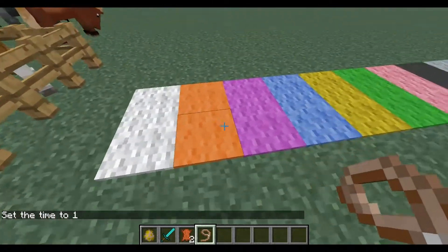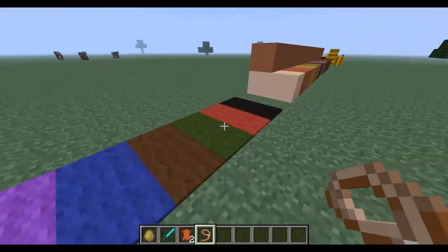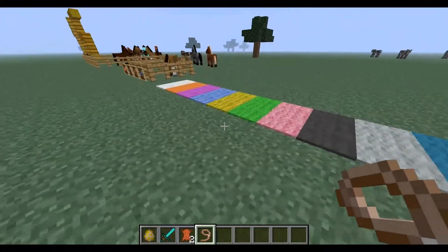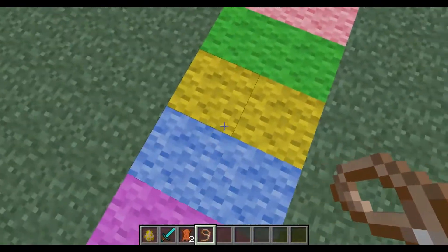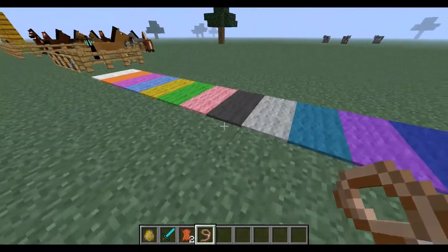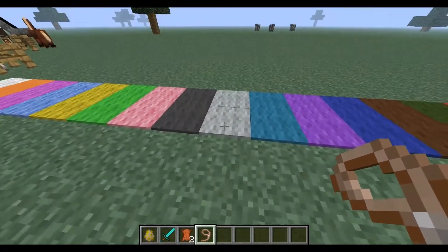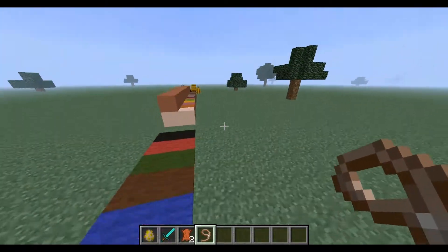We now have carpets. You can get these for every colour of wool, and I can imagine that people will be making very interesting traps with these — where a block underneath is missing or something. I did test that before and noticed that they are not transparent blocks; they behave like a normal block, so you can't fall through them.